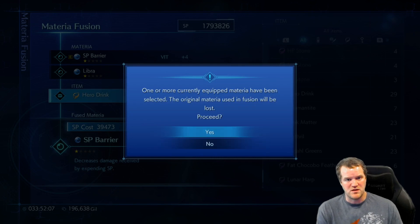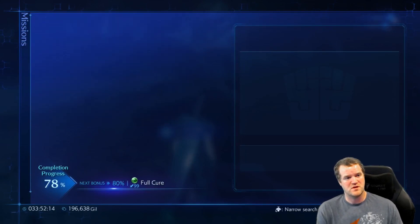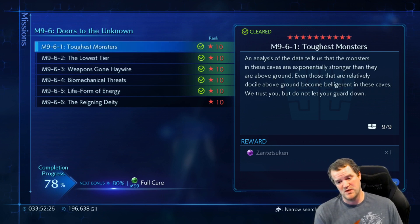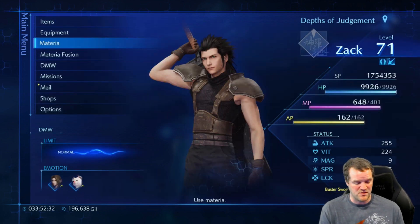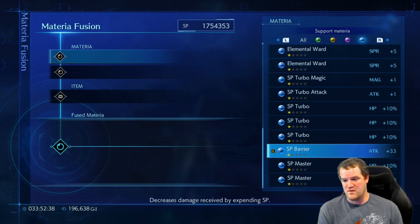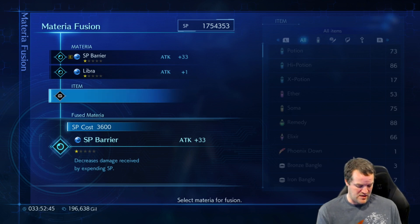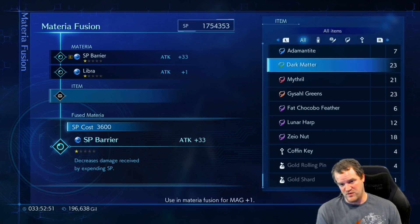You might be wondering how did I get all of this SP. There is a mission - Great Caverns, I believe it's Toughest Monsters 961. There's a worm that if you have a Mugs Amulet on you, you can get SP Master stolen from him. It's by far the fastest way I've found to get SP fast - you steal the materia and then you immediately just materia fusion it. I'm going to do that a little bit before the Minerva fight so that when I get hit it doesn't take it out of my HP, it takes it out of my SP. That way it's like a permanent defense while you still have SP.